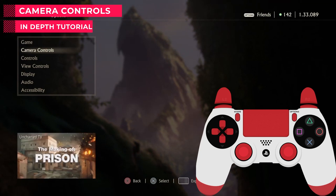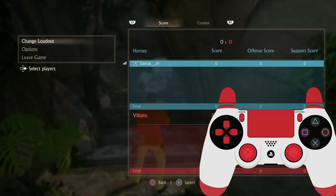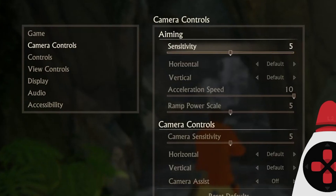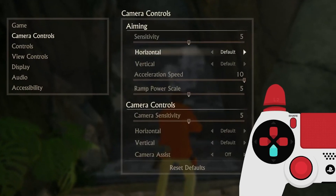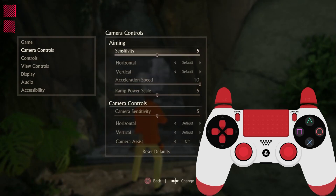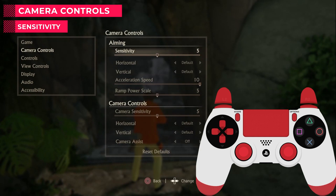Moving to the next one: Camera Controls — the most important part when you want to play Uncharted multiplayer. If you press Options and go to the Options section, you will see Camera Controls. This is the default setting when you open the game for the first time. I'm going to show you how to find the best settings for yourself — you don't need to copy these numbers from me or anyone else.